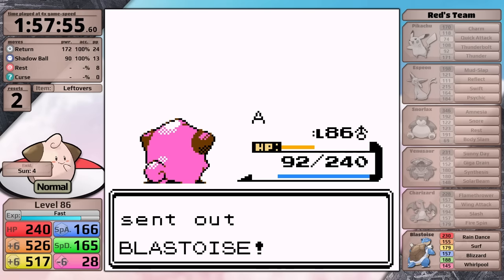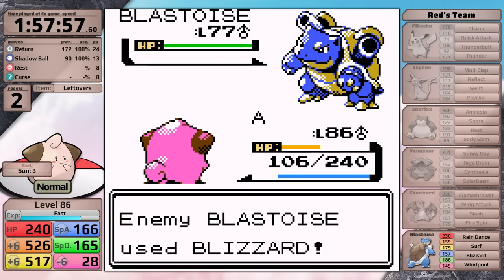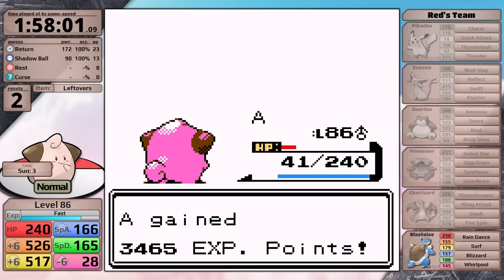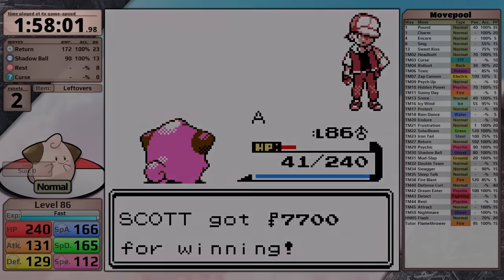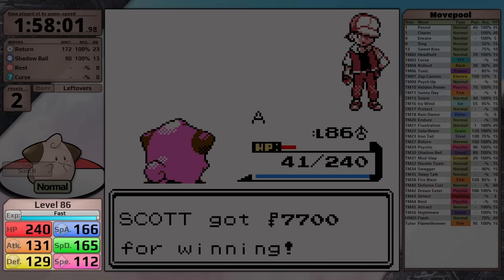With Blue defeated, Red is last. This fight I'm going to play the exact same way I played in my first playthrough. Overall I think this gives Cleffa the highest chance to win at the lowest possible level, saving the most real-time and giving good Risk vs. Reward. In this case I win on my first attempt, clocking in with a final Cleffa time of 1 hour, 58 minutes, and 1 second, with two resets at level 86. This is a game time of 7 hours and 37 minutes.